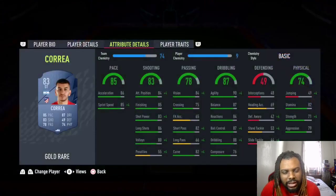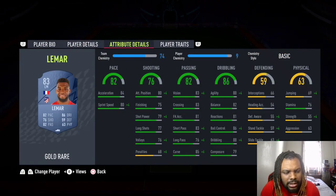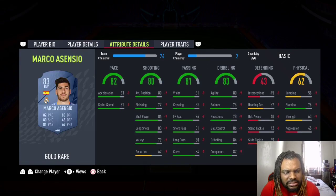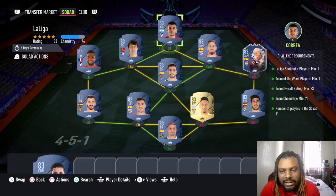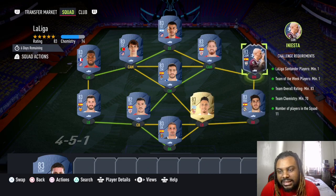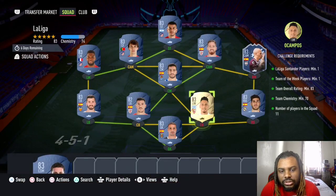So this is the squad. We got Correa, Joe Felix, Monine, Lemar, Marino, Iniesta is the inform, Gaia, Yori, Bachiche, Ocampos, Asensio, and Sergio Asenho. Everybody in this squad is 800 to 850 coins except Iniesta, who is 10k as the inform card.